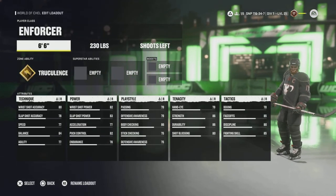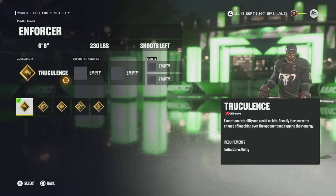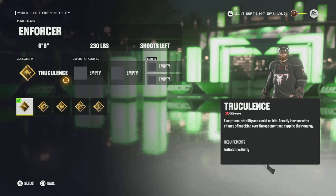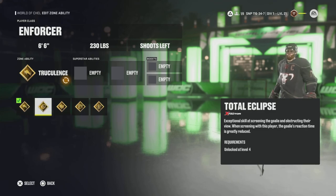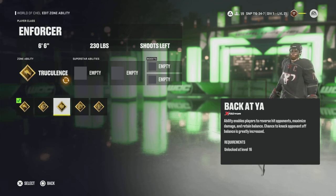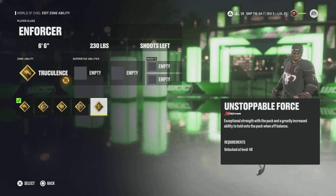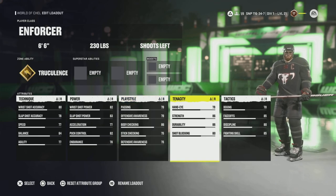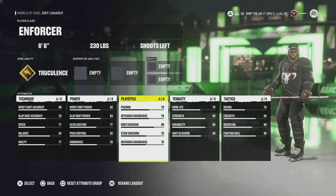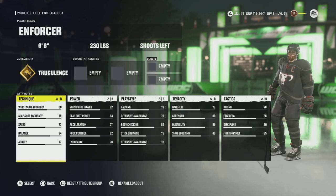Next is the Enforcer — 6'6", 230. Starts off with Truculence as its main ability, which is the hitting perk. The Enforcer has a lot of good perks because it doesn't have a lot of anything else. So: Truculence, Total Eclipse for screening, Back at You to reverse hit everyone whenever they try to toss a hit, No Contest because you're big and strong and you're going to come out with the puck, and Unstoppable Force because you just want to run people over and not lose the puck. The standard 86-86 body checking and strength means when you put it at max height and weight, you can get up to 99-99 — which is super fun and very satisfying to just flick the right stick and absolutely annihilate somebody.